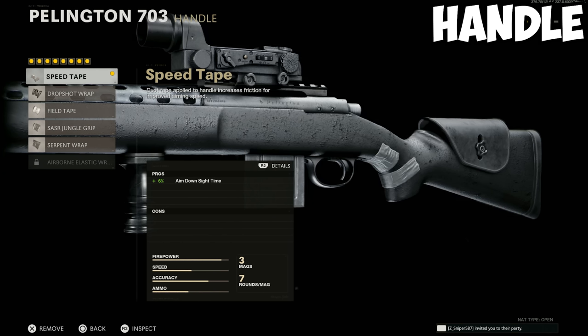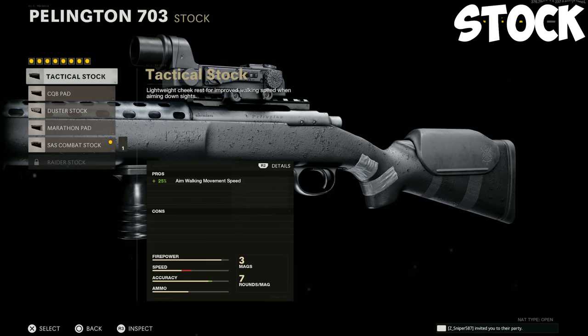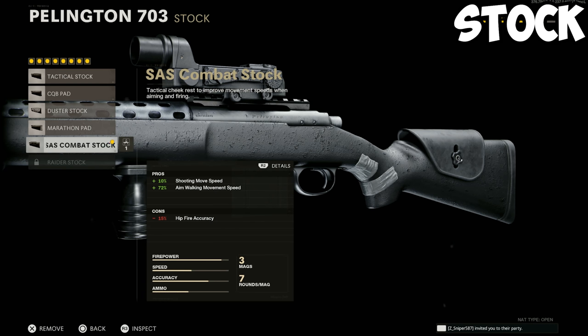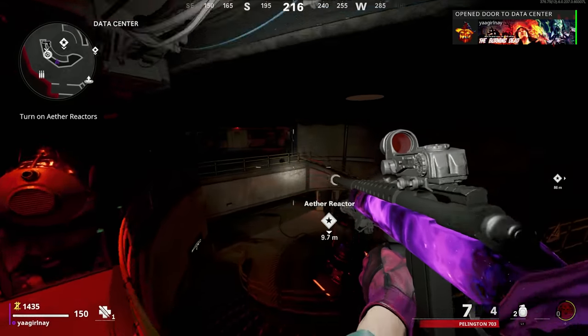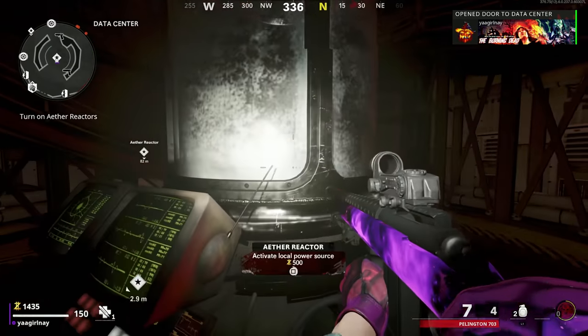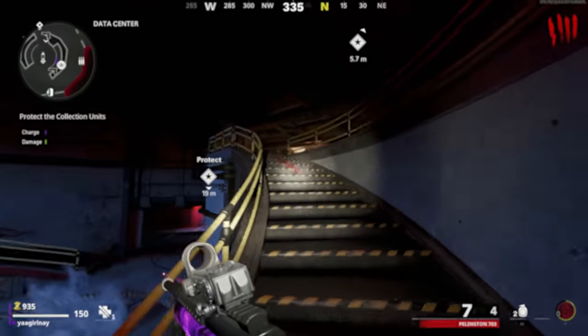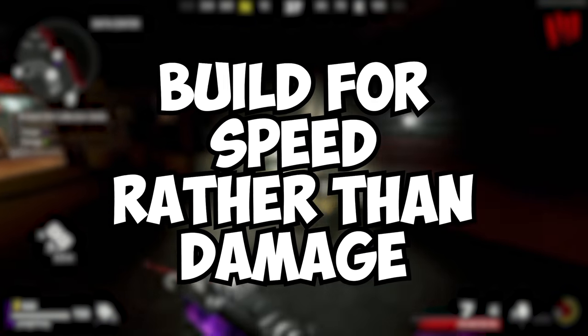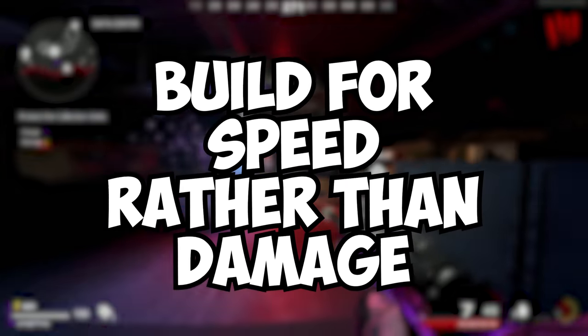For the grip/handle attachment, I really don't see too much of a difference between any of these, but I normally go with the speed tape to get that added ADS speed with no cons. For the stocks, they all boost one speed attribute or another, but I find the SAS Combat Stock is the most effective. These are the attachments I use throughout my grind, but feel free to mix and match. I recommend building your snipers more for speed and mobility than damage because they are the slowest set of weapons to grind in the game.